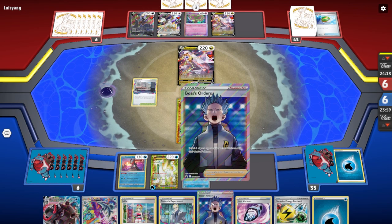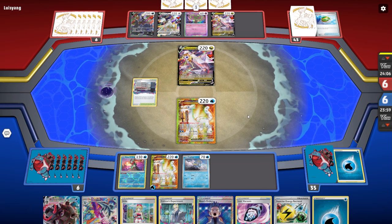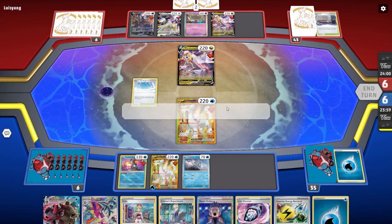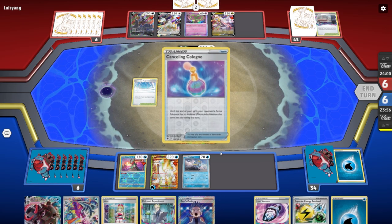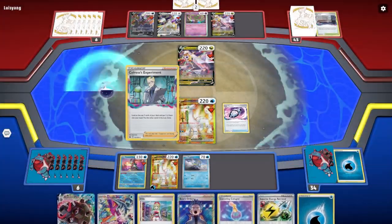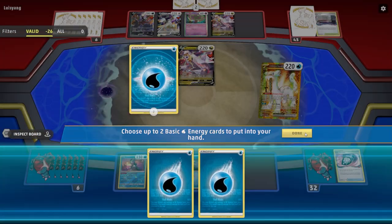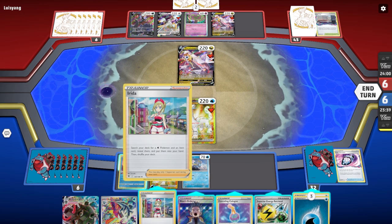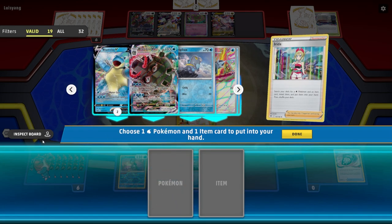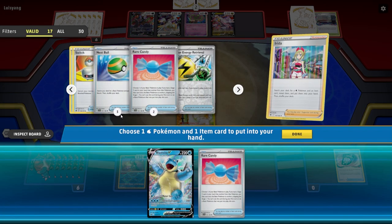This will allow me to set up somewhat. I'm not going to set up this Chien-Pao — I'm going to set this one up. We got a Blastoise! I need to get rid of this Arceus, and we got Boss's Orders — we may or may not be able to do it, it just kind of depends. Path to the Peak is a little annoying, but good thing we got the Lost Vacuum. My opponent passes — this is going to allow me to take the Arceus. I absolutely need to get rid of Path to the Peak for obvious reasons.